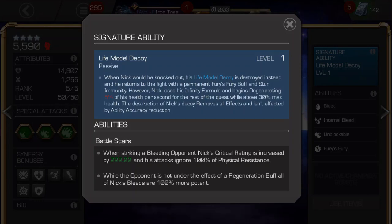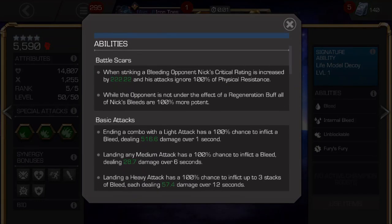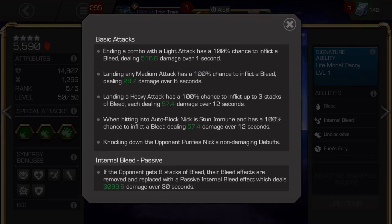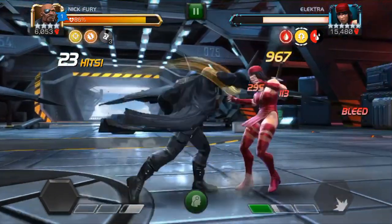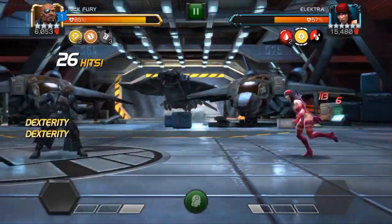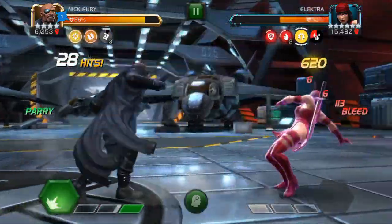Number 1: bleed, bleed, bleed. Fury causes guaranteed bleeds in a variety of ways — medium attacks, heavy attacks, special 2s, combo ending light attacks, and even when he's auto-blocked by the opponent, which he's actually immune to. The best of these bleeds is actually the combo ending light attack, but we'll hit that in a second.